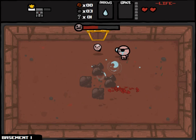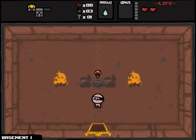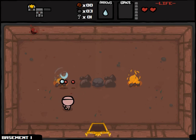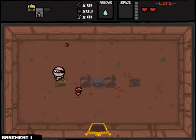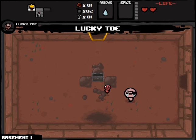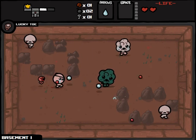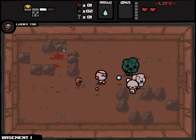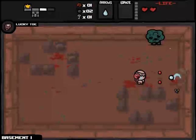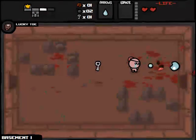I don't know what the actual version of Wrath gives you in vanilla - if you get the secondary item or the actual active item as opposed to consumables. I think you can get Mr. Mega, but it might be Mr. Boom, or maybe just any of the bomb items. So we get the Lucky Toe. As far as I know, this is a luck upgrade. We're already playing as Cain, which means I think we already have, if not max luck, very high luck.